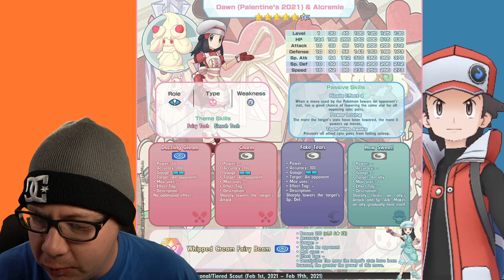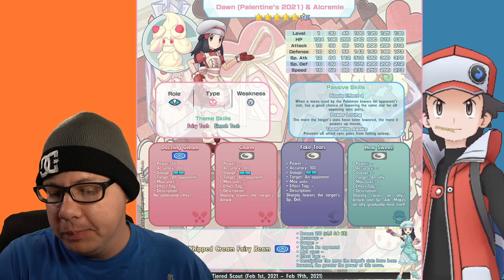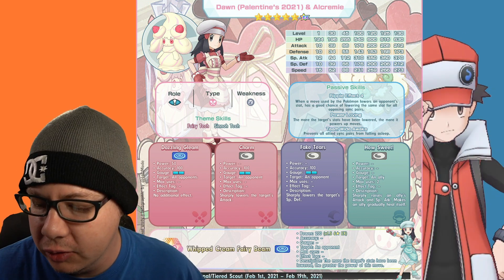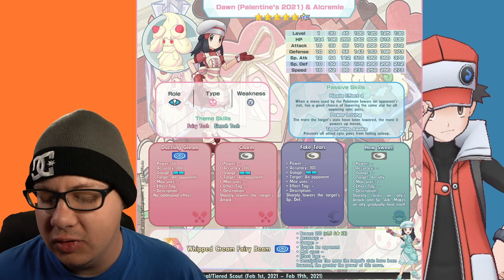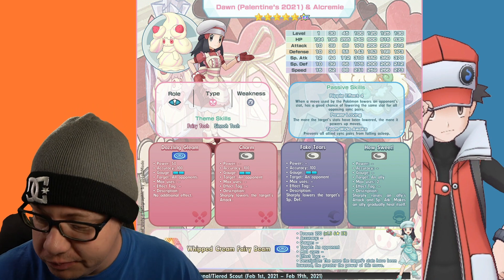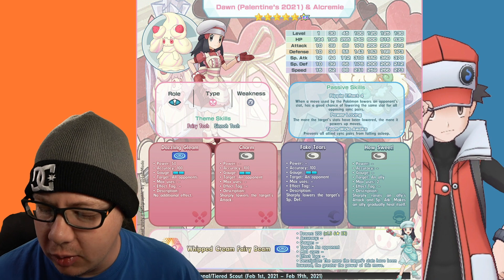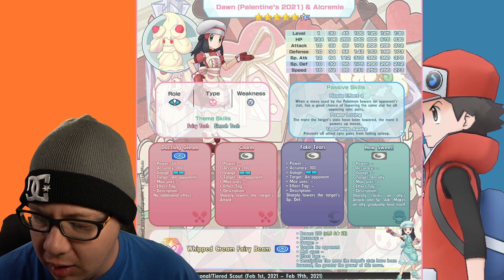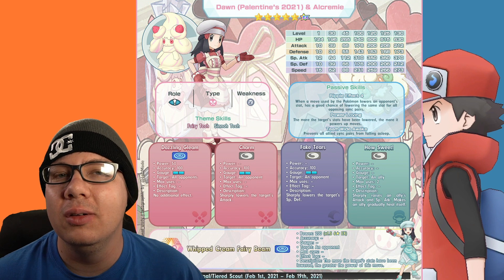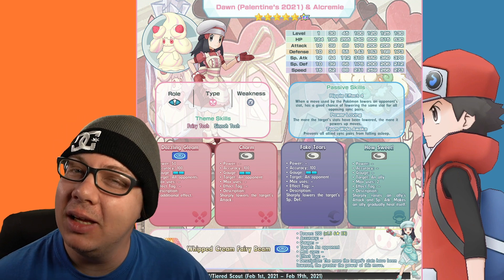Passive skills: Ripple Effect 4 — when a move used by the Pokemon lowers an opponent's stat, has a good chance of lowering the same stat for all opposing sync pairs, so essentially a 40% chance of an AoE stat reduction. Power Loving — the more the target's stats have been lowered, the more it powers up moves. And Team Wide Awake prevents all sync pairs from falling asleep, which is very useful when going against opponents that use sleep.